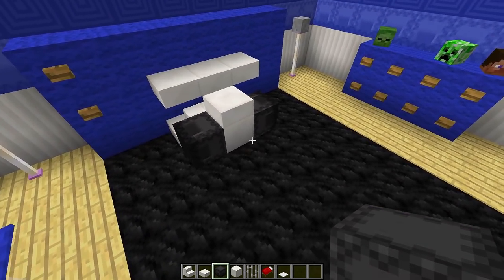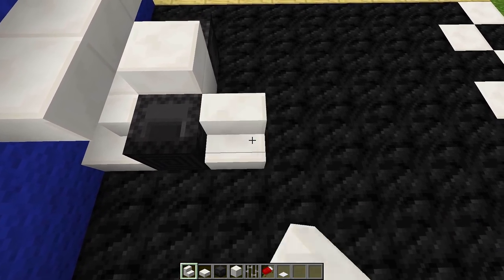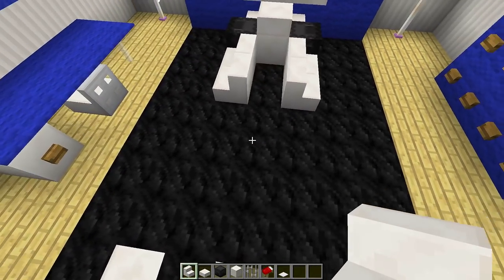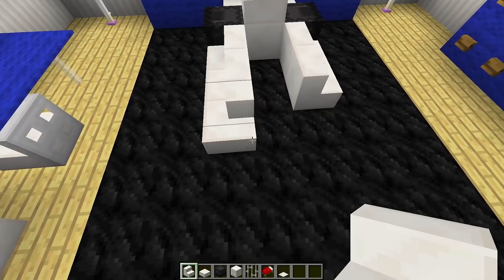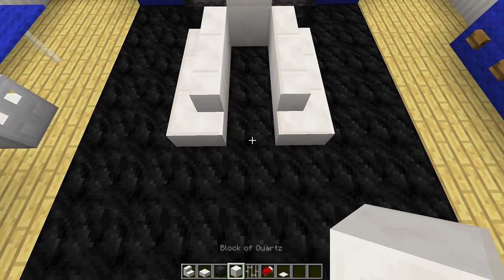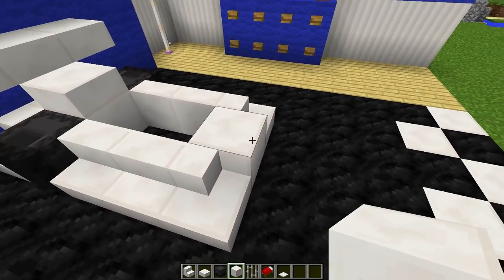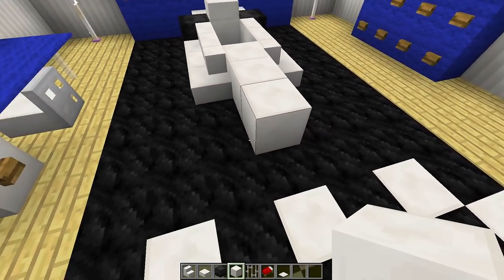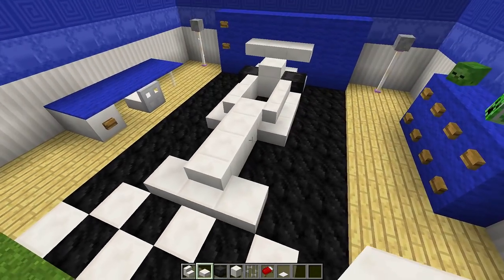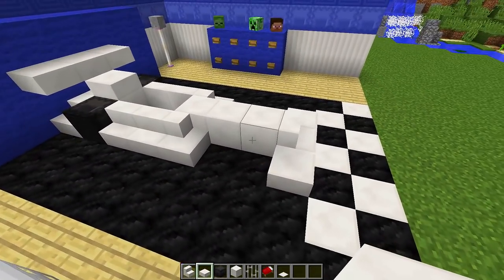This is going to be the back. Grab your quartz stairs, go to one side of your car and place down two quartz stairs, then go to the other side and place another two. At the front of these two stairs place a stair on each side, then place a quartz block in the middle. Place two more quartz blocks going from that middle block — one, two — then put a stair at the front and a slab on either side. As you can see we're starting to get the race car shape, we just need to add some finishing touches.